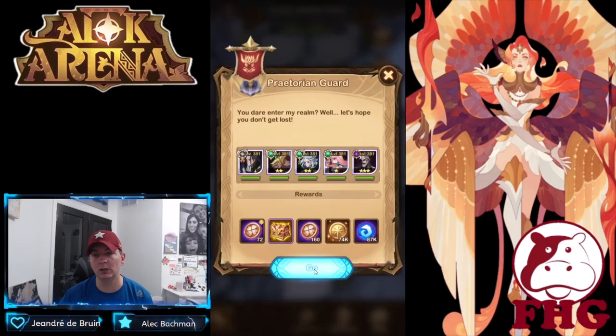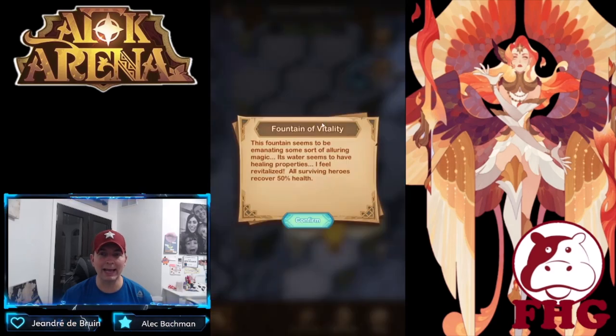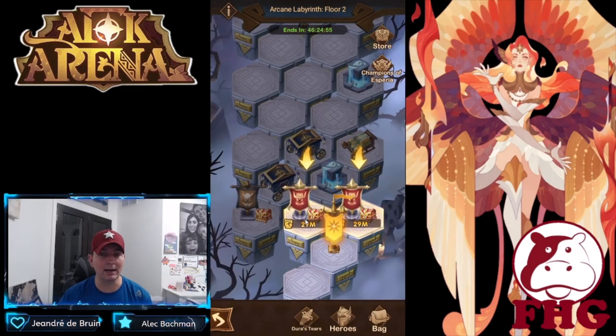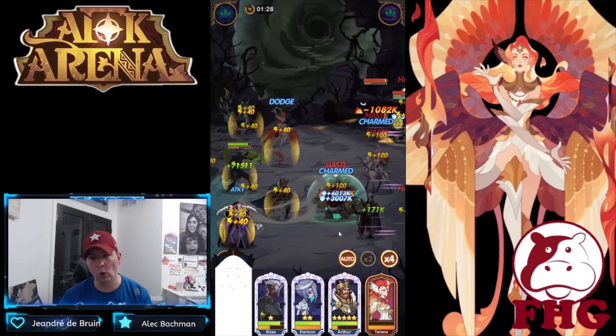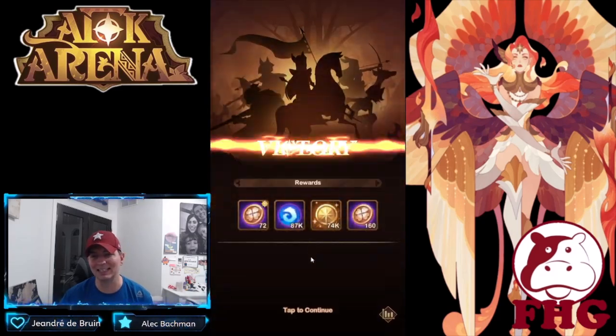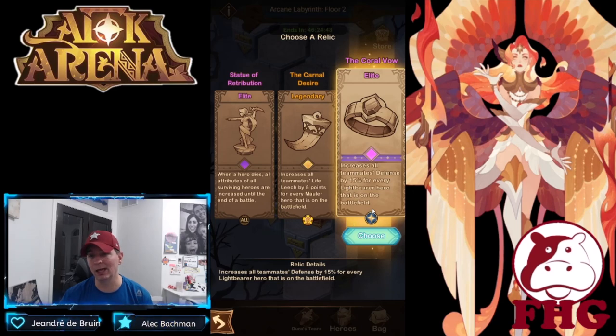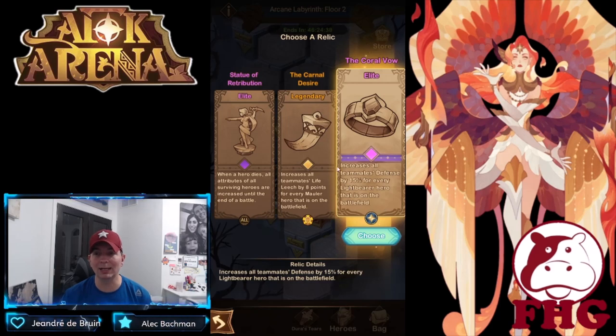We have three lineup options here. Going to the right means we'd have to take two stops including the roamer and the fountain — path of most loot means going left to pick up only one additional place. If you're running Lightbearers, the Lightbearer relic is definitely good: it increases all teammates' defense by 15% for every Lightbearer on the battlefield — they don't have to be in your formation, just on the battlefield.